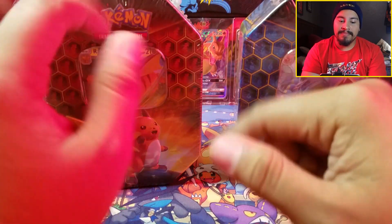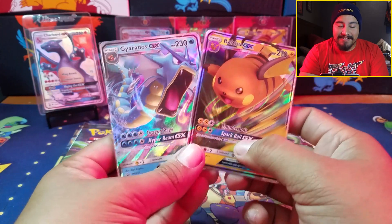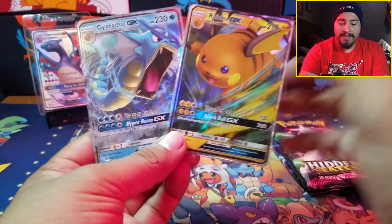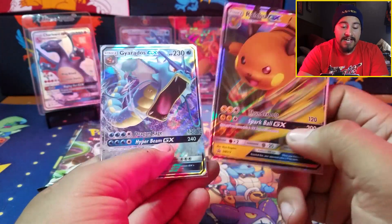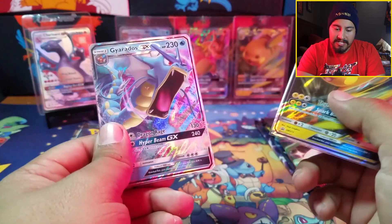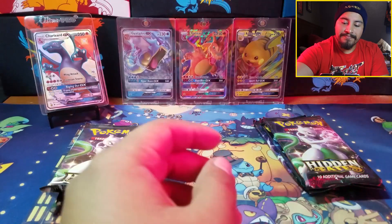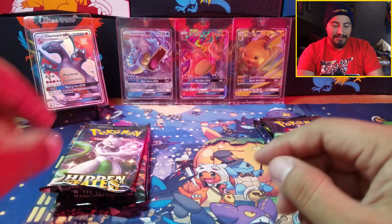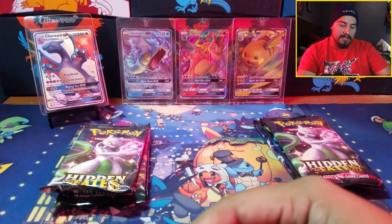Let's go ahead and get into these tins. I'm going to open them up, get everything set up — be right back. And we're back. We have our two promo cards: the Gyarados GX and the Raichu GX. The Gyarados is actually pretty well centered, this one's slightly off but still pretty good. And of course we have our three in the back with our shiny Zard, plus one code card.